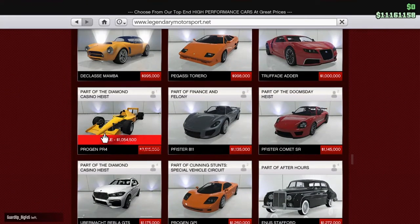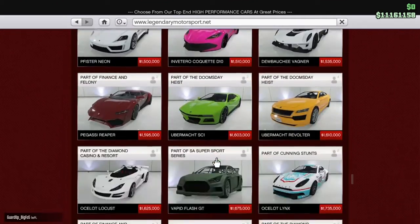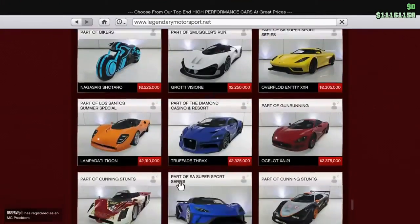The Progan PR-4 is on sale for $1,054,500. There might be one more in here — I'm not too sure.